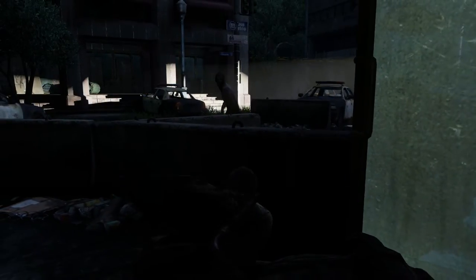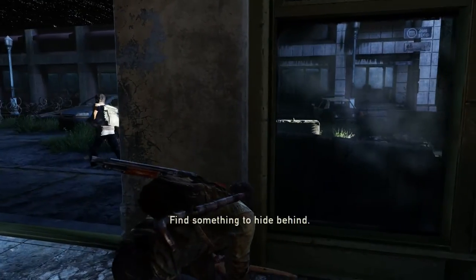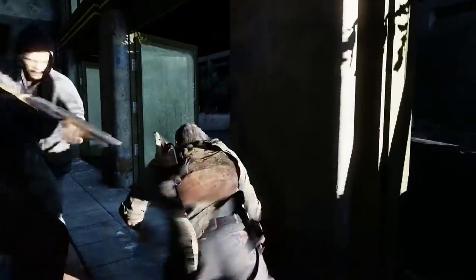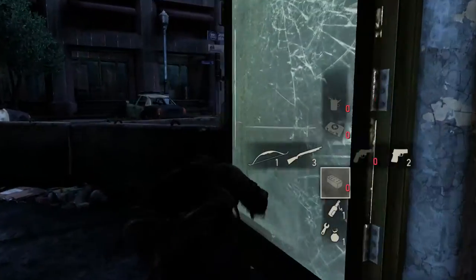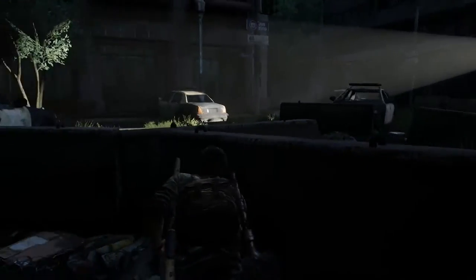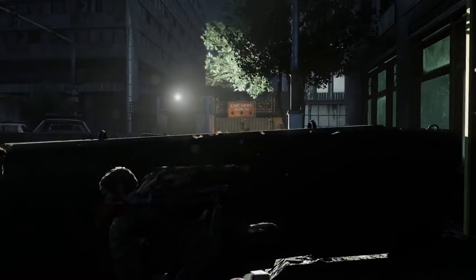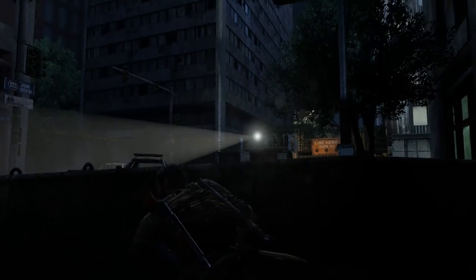This guy's coming towards us — move back, move back. We've been spotted. Let's see if Henry can take this guy out. We took him out, but I think we're going to have some reinforcements on our hands. We've got very limited ammo here. Might be worthwhile using the bow and arrow to take someone out, give ourselves a chance against a heavy amount of enemies.